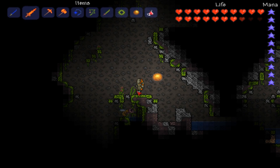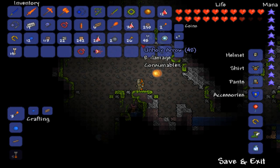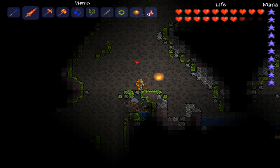To get the jungle spores, look around for these red flowers on the floor and hit them. More often than not they'll drop — sometimes they don't, but they usually do. They are really easy to get.